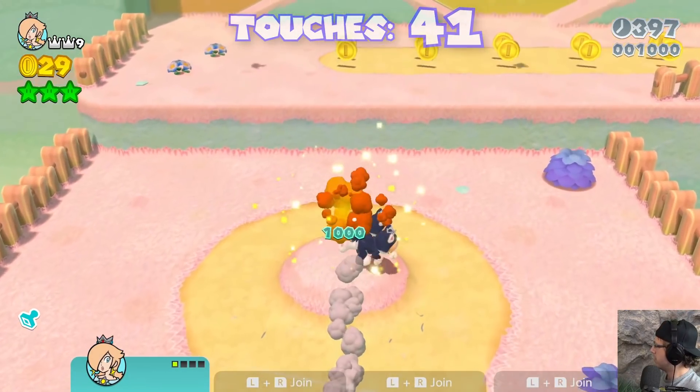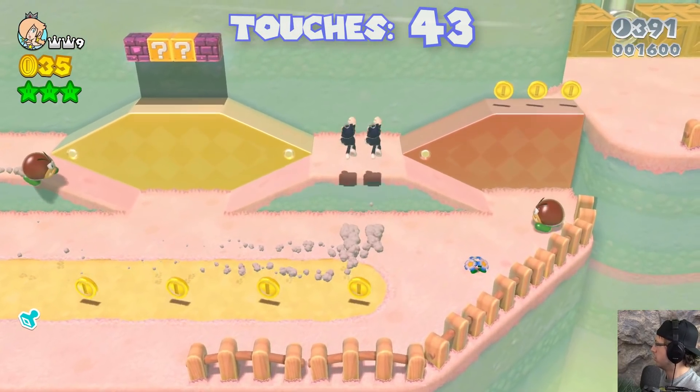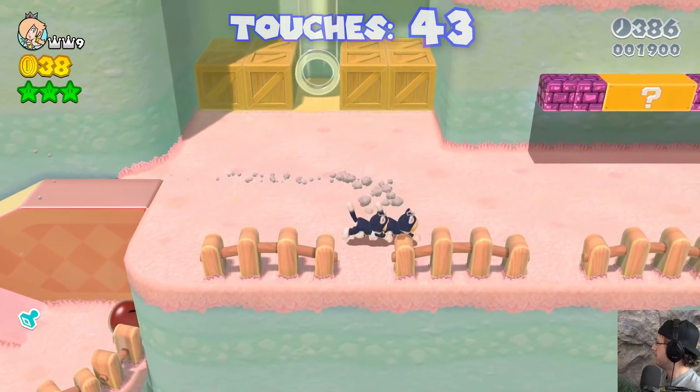We can get this power-up — two Rosalinas. I actually think that's a bad idea — it's going to get harder to avoid blue. Like I just touched blue right there. I'm killing one of them — sorry, you have to go. I don't have a choice, we have to do it.